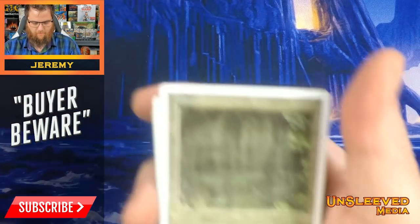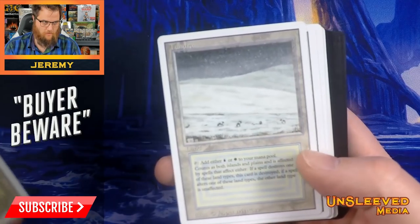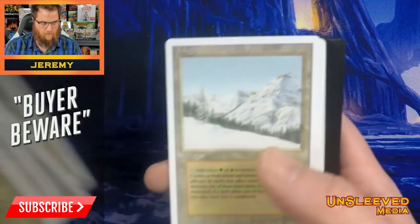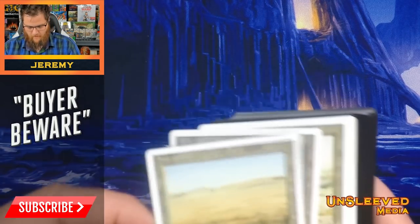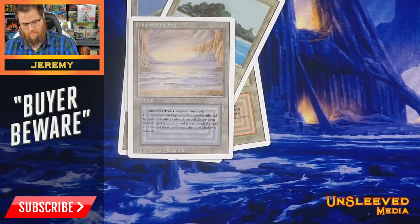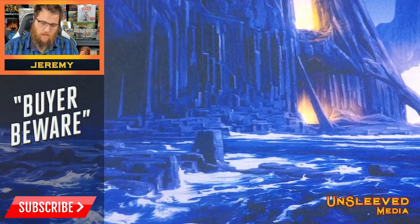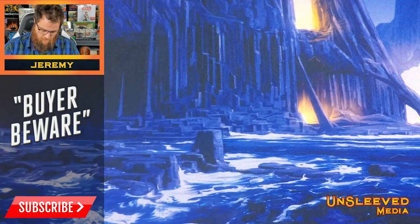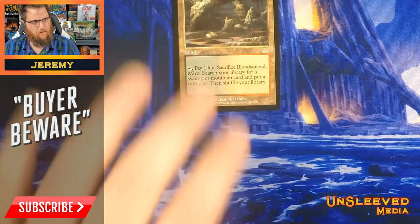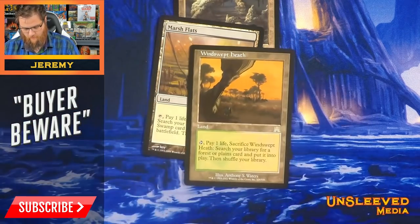Let's see — we got original dual lands: Bayou, Tundra, and the quality is incredible. Plateau, Taiga, Savannah, Volcanic Island, Badlands, Tropical Island, Underground Sea. How about some original Onslaught fetchlands? How about a Bloodstained Mire, or Verdant Catacombs? How about a Marsh Flats, Windswept Heath, Flooded Strand?